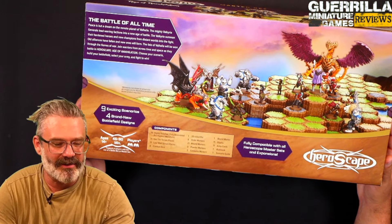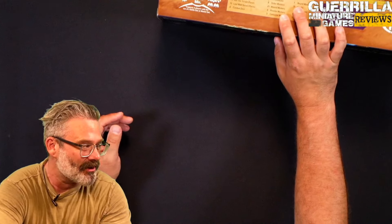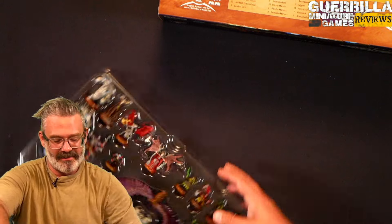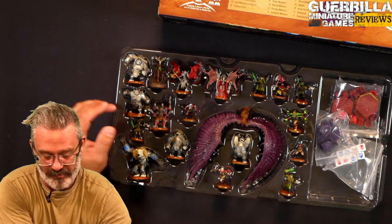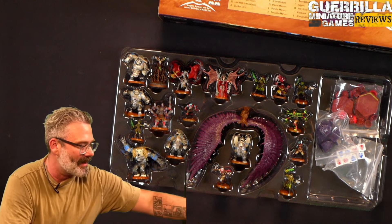Join warriors from across time and space as they battle in HeroScape Age of Annihilation. Choose your scenario, build your battlefield, select your army, and fight to win. Very simple unit construction, with lots of beautiful miniatures right out of the box that come pre-assembled and pre-painted. This edition has both the terrain and the miniatures, and you'll have unit cards for all these guys.